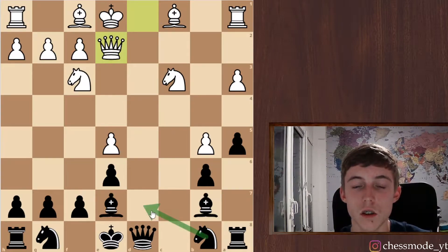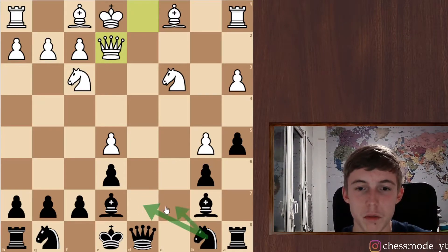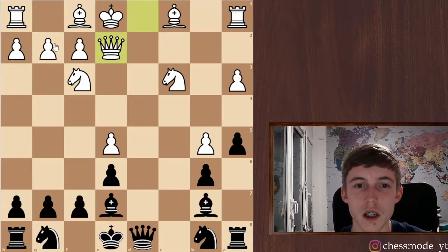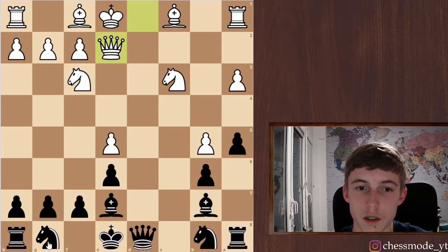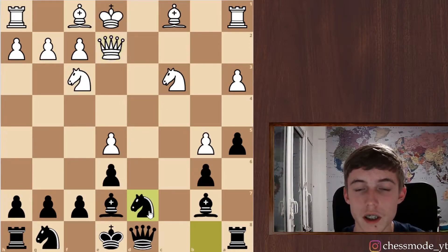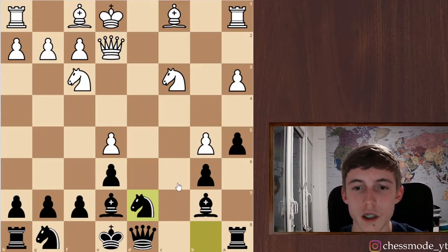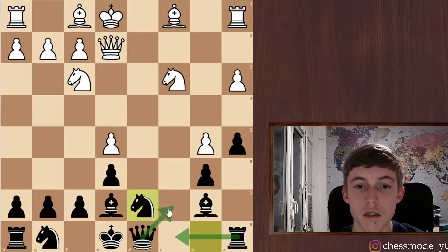Knight d7 looks normal — trying to go maybe to c5, just a normal developing move. He's also kind of blocking his bishop. Maybe something like h5, or I can develop my knight to f5 since this knight doesn't have many other squares. Let's play knight g7 and maybe just wait. We can play rook c8, queen c7 — moves like this — and we have play here.